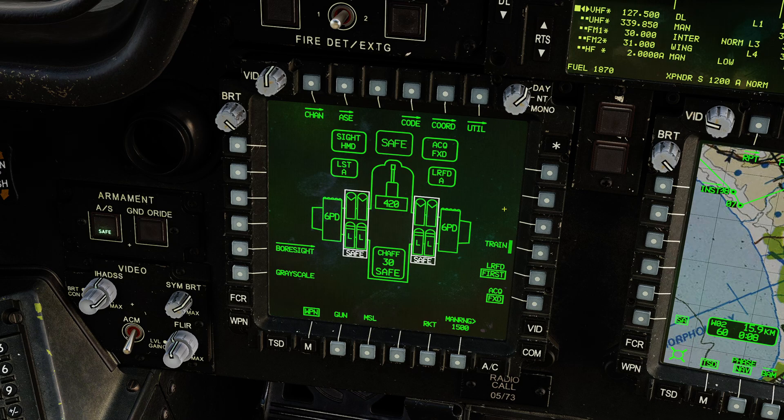First, let's take a look at the weapon format page. We can see that we have rocket pods on the outer pylons only, and if I select rockets, those become illuminated. We have 38 rockets in total. If we had multiple rocket types, they would appear down the left-hand side and I could choose which type to fire. Each pod can be loaded with a variety of warhead types in different zones, labelled A, B, C, D, and E. Today I only have high explosive loaded.